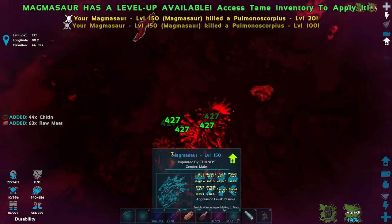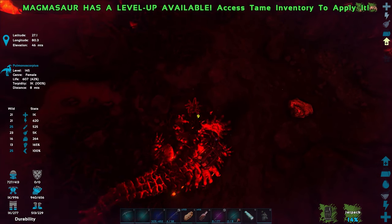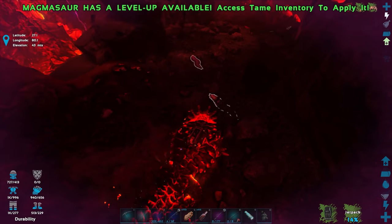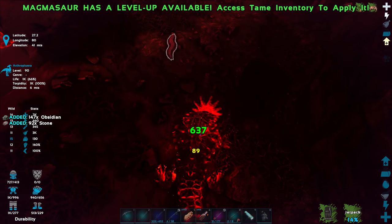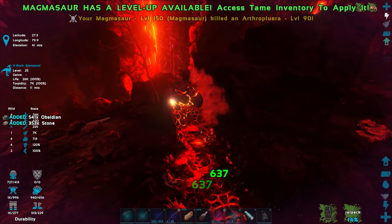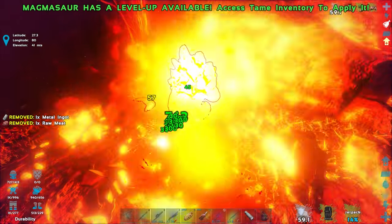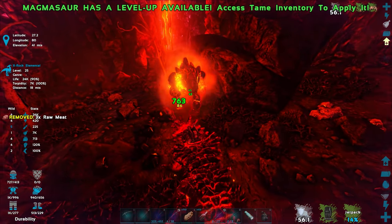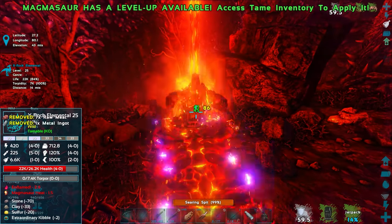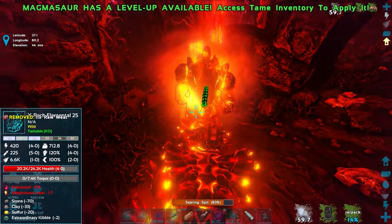Let's kill the arthroplueras, pulmonoscorpius, and other trash around here. Oh — there's a rock golem! Let's see how much damage our Magmasaur does. Get the searing spit charged up — boom, 700 damage to him! He's taking 45 damage per second from the heat effect. The rock golem's rock throw only does 216 damage to us, which is nothing.